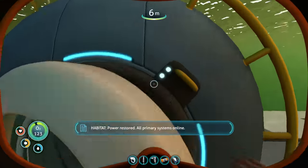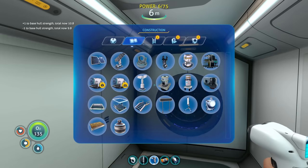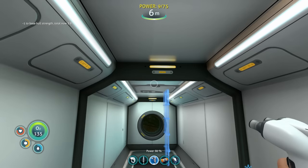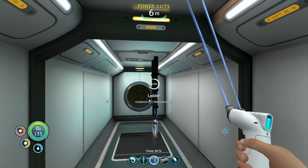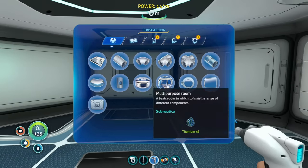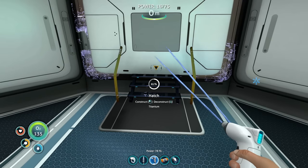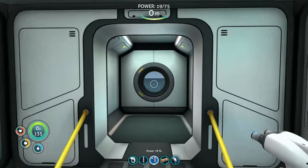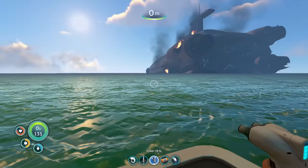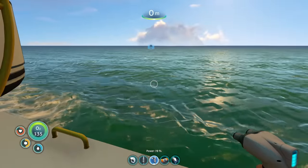We're going to need another hatch for the outside one. We need a ladder - perfect. And then can we get another hatch? Wonderful. We've done it! Look at that - we've got our above-water area and a below-water area. Heck yes!